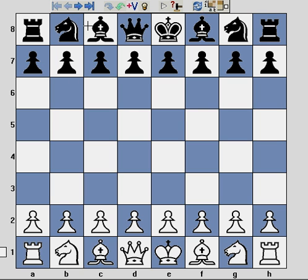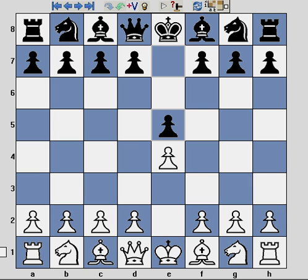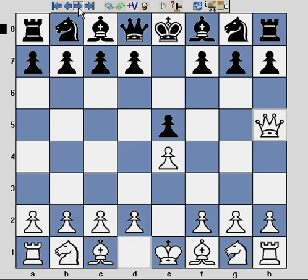This opening trap goes as follows: E4, E5. White then has a choice between Qh5 or Bc4. We'll use the example Qh5, and many of you will be cringing at this move. Whilst it's not a blunder from White, it is considered premature to bring the Queen out so early.